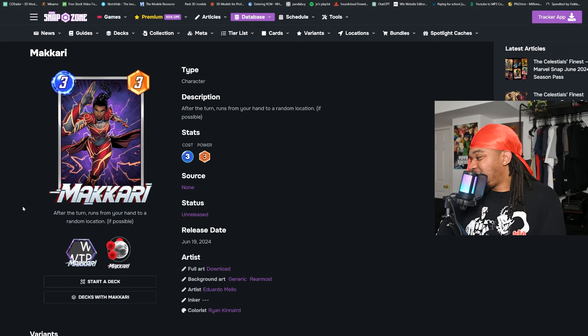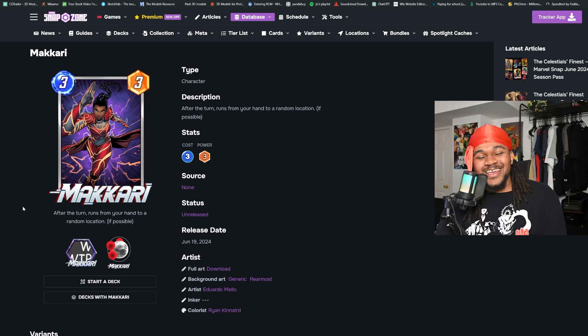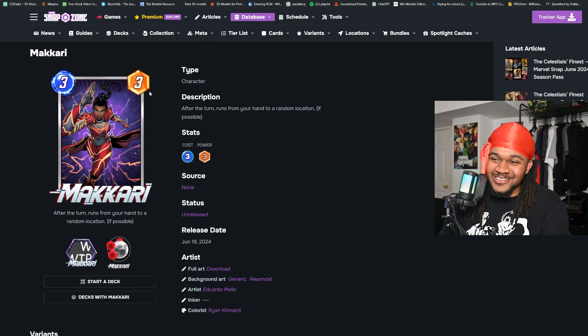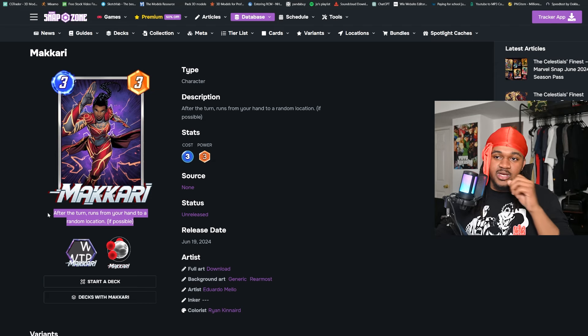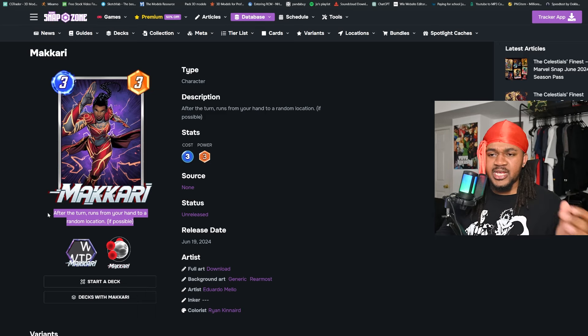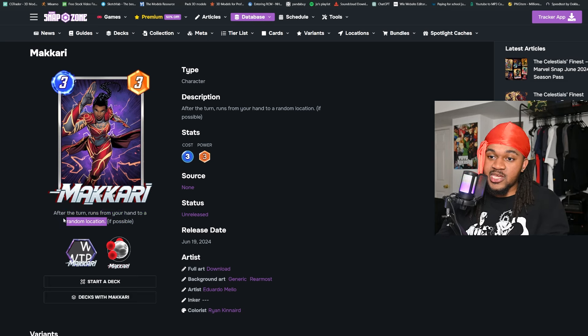Up next we got Makari — three cost, three power. Her ability is: after this turn, she runs from your hand to a random location. In all seriousness, this is actually a pretty decent ability. It kind of gives me Angel, M'Baku, Black Cat vibes — you don't even have to play her, it's basically just free three points. It can be useful for games where it says cards can't be played at a location; she might fly out of your hand into that spot.